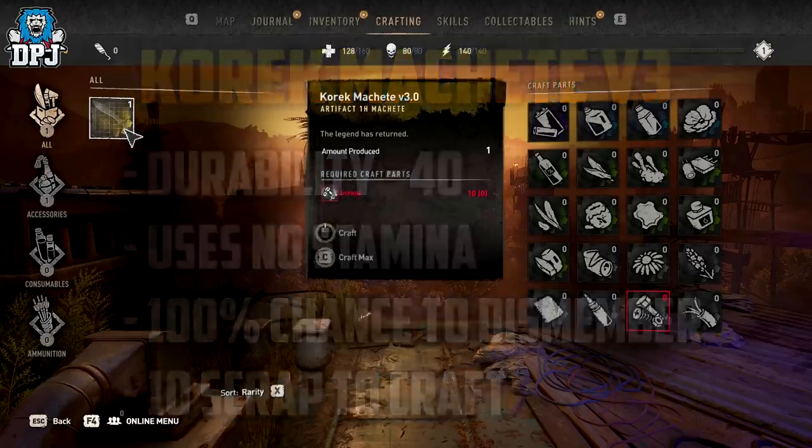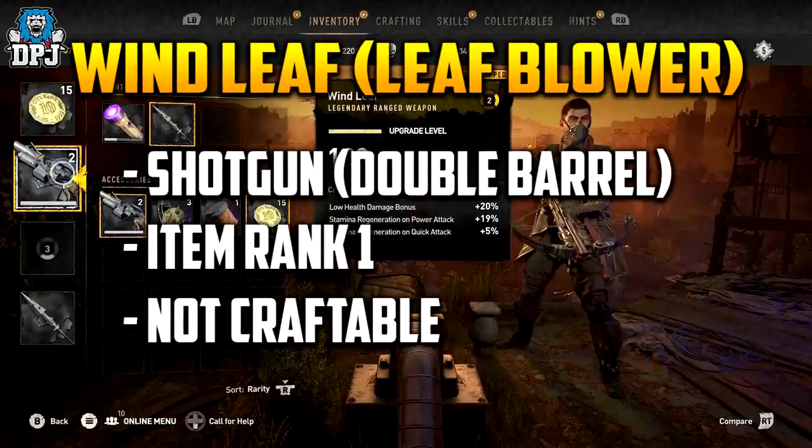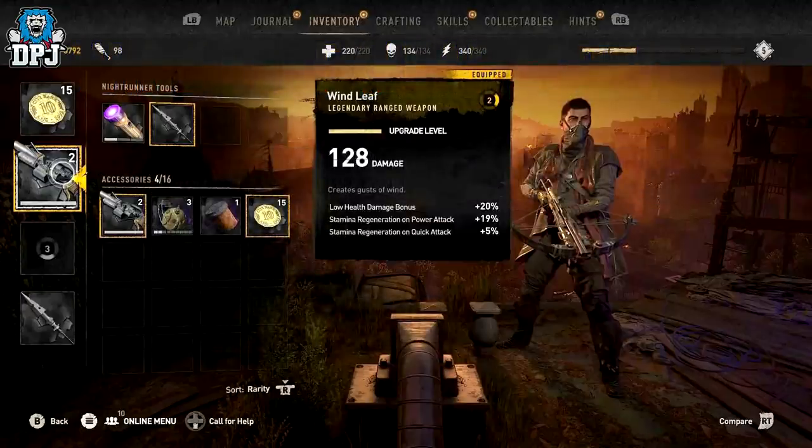Next up we have the Leaf Blower, or the Wind Leaf as some are calling it. This one in the files points towards it being a shotgun-like weapon, though this could be placeholder. We can see an image of it in-game within an inventory. Its description states it creates a gust of wind, but its tied-in details also point towards it being a shotgun — it could work completely differently. How many shotgun-like weapons are in the game? Not many. We have the Kadoom, but that's a weapon you have to exploit to get.